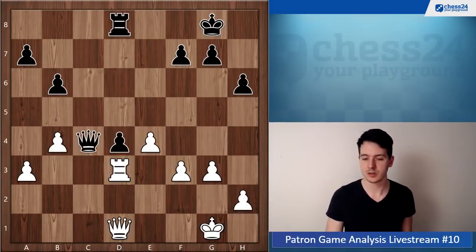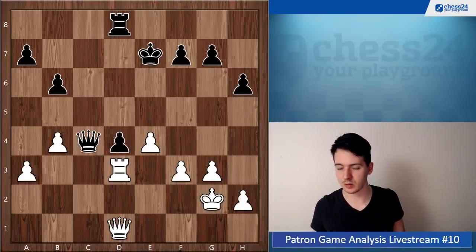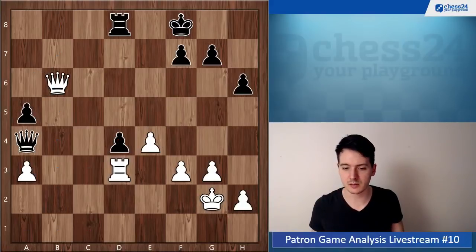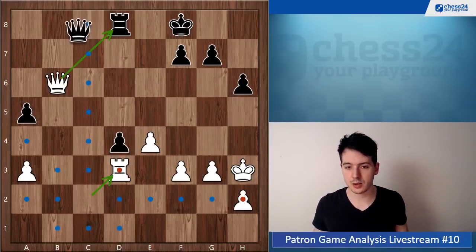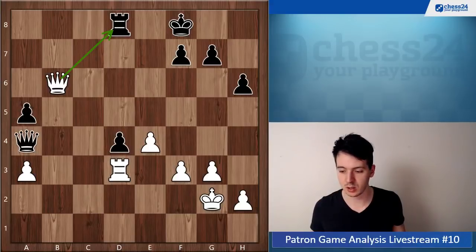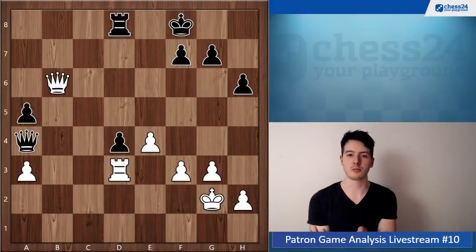Queen b5, b4, queen c4, queen g2, king f1, queen d2, king f1, queen d7, queen d1 — you're just waiting here. A5, takes, takes, queen d2, queen a4, queen b2, king f8. But here you could have really simplified the task by playing queen b6, attacking the rook. If black goes queen c2, just king h3 — you cannot take because of checkmate — and queen c8, you just go back. Black pretty much has to take perpetual here because otherwise you'll win the pawn on d4.